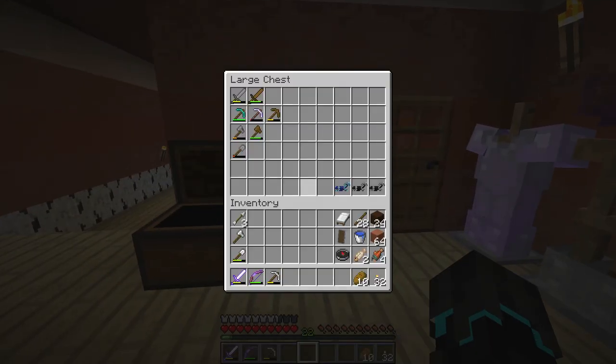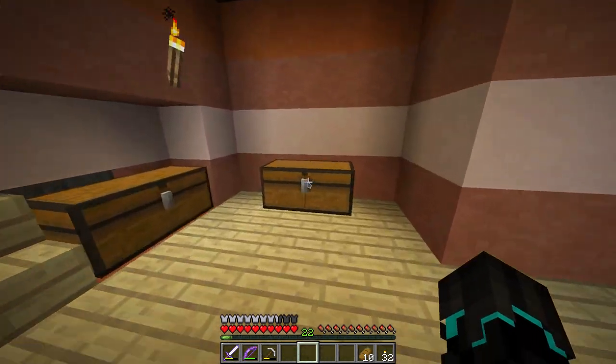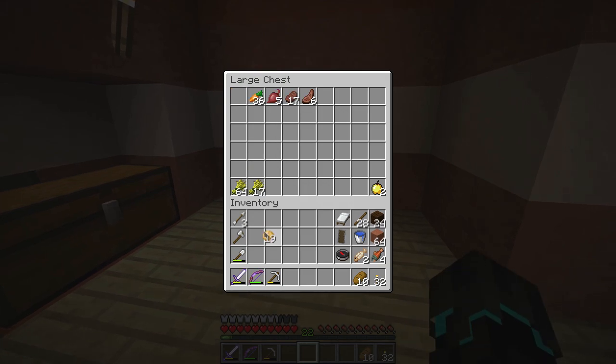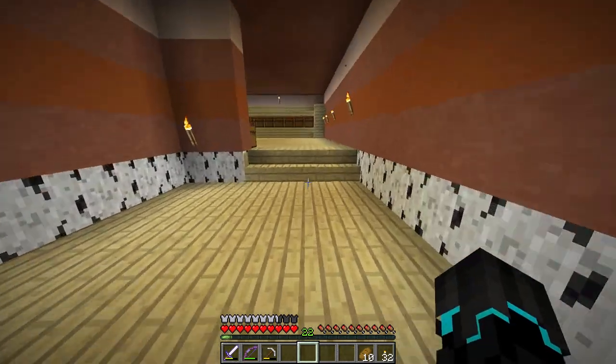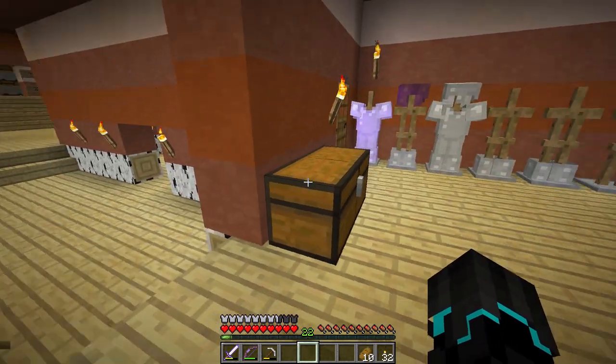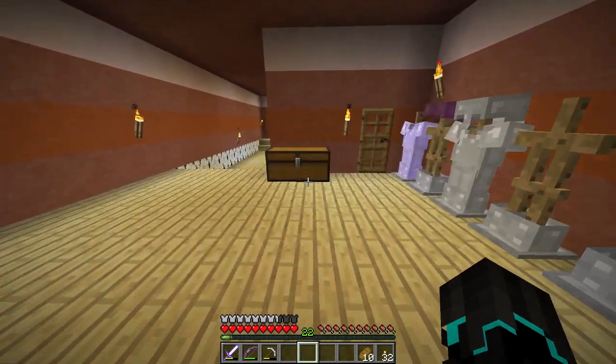We are going to expand our farm upstairs. I'm just trying to find my seeds — the potatoes, the carrots, and beetroot, which I do not have any seeds for apparently. Maybe I have seeds upstairs, we'll see. It shouldn't be too hard to just get to the nearest village. Also for this build we're going to need a lot of wood because we need to make a lot of fence, so I know I need to go and probably get some oak trees.